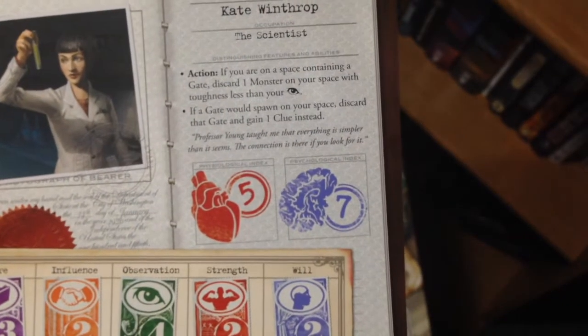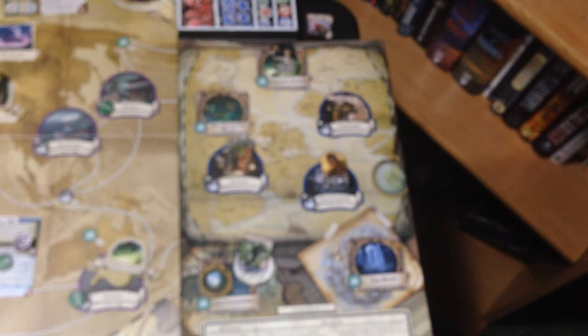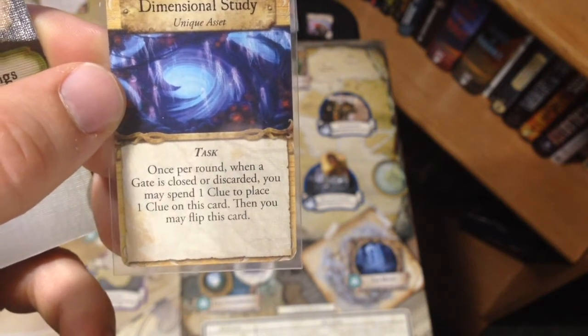Guess what? Kate's ability says: 'If a gate would spawn on your space, discard that gate and gain one clue instead.' So we're going to do that — discard that gate and gain one clue. And with the dimensional study: once per round when a gate is discarded or closed, you may spend a clue to place one clue on this card. So we're going to spend the clue we just gained to put it on the dimensional study card.